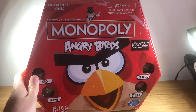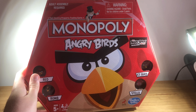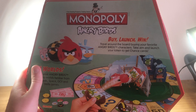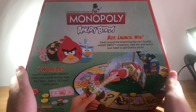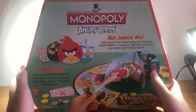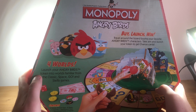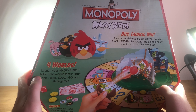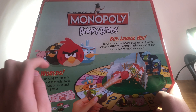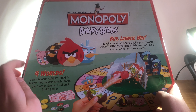You can see it says ages 5 and up, and you can play with 2 to 4 players. On the back it says: build, launch, win. Travel around the board by buying your favourite Angry Birds characters, take aim and launch them, and launch your tokens to get chance cards. Apparently there are 4 worlds in this game — launch your Angry Birds tokens into worlds familiar from the classic games. Space, which I was very surprised to see, and Stella. Because why not?